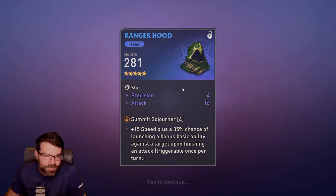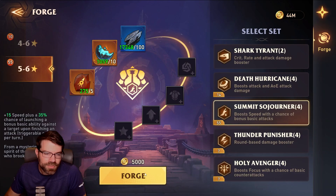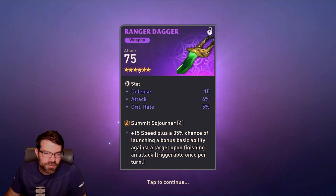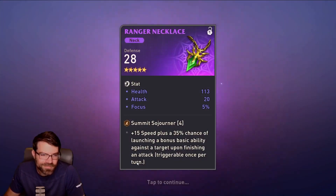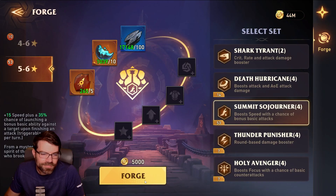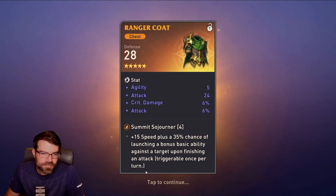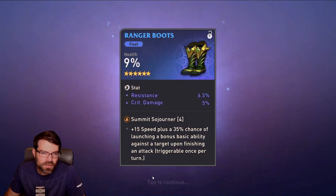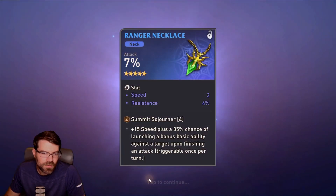Let's craft some of these — they look sweet. Baby's screaming. Come on baby, put yourself back to sleep. Attack, crit rate, six-star — flat defense. It'll all roll into flat defense, you know it will. Flat defense. Damn, it's a five-star. Health, resistance. Attack, speed.